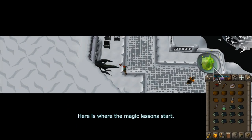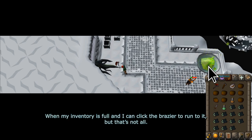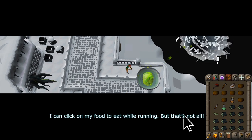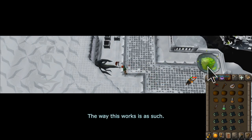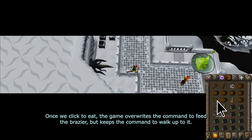Here's where the magic lessons start. While Todd Rogers here is chopping the roots, I'm hovering the brazier. When my inventory is full, I can click the brazier to run to it — but that's not all. I can click on my food to eat while running. But that's not all. I can use my knife on the logs to fletch and eat while running to the brazier. The way this works: choosing to feed the brazier locks in your location. Once we click to eat, the game overwrites the command to feed the brazier, but keeps the command to walk up to it.